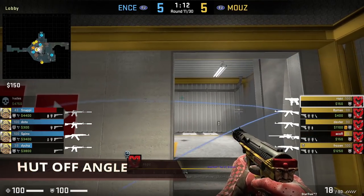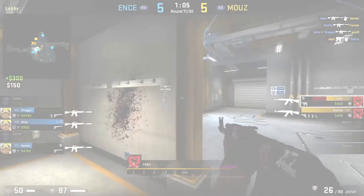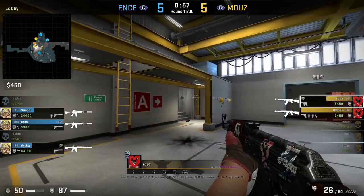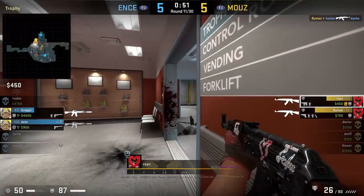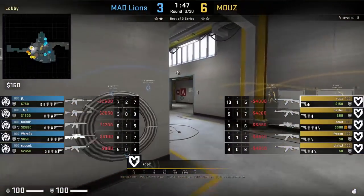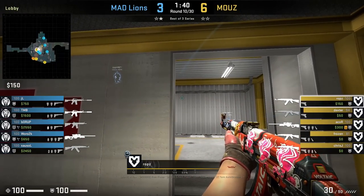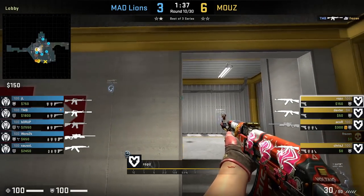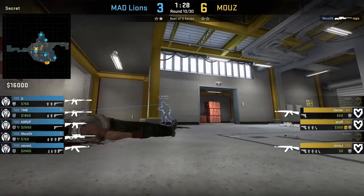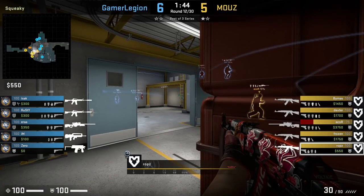This hut off-angle is very strong to play, as CTs swinging the corner inside hut won't expect the Ts to be holding from here. The reason why ROPS is jiggling is because in case an AWPer pushes and peeks hut, it makes it harder for him to get shot versus being still. Also this angle is very good because you're able to dodge any flashes coming your way. The downside to this position is if you're by yourself in lobby - you can get flanked from ramp and door, which happens here. ROPS blew the door open at the start of the round, goes to hold his hut off-angle, and War2k pushes door and kills ROPS from behind.